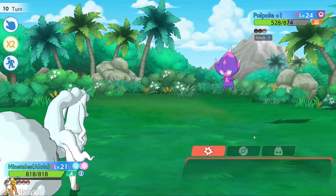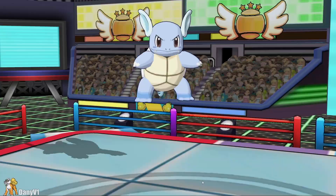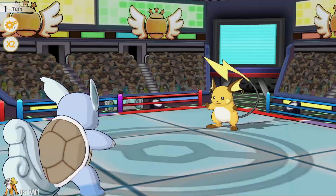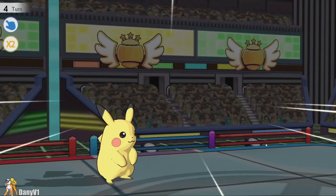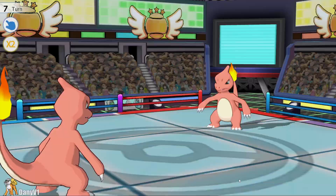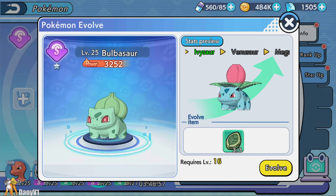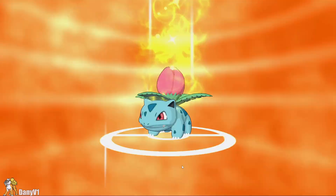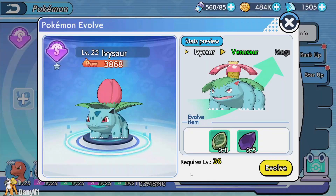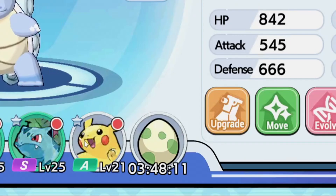I continued the grind, kept doing quests, and was actually surprised by a trainer who had Poipole, which is an Ultra Beast for those who don't know. After grinding for a bit, I took a break and went to the arena to challenge some players and get a higher ranking. I have five chances a day, so I did some battles, had some fun, upgraded some Pokémon for my defensive team, and even got myself an Ivysaur by powering up my Bulbasaur. Having Ivysaur makes my team a little more balanced.